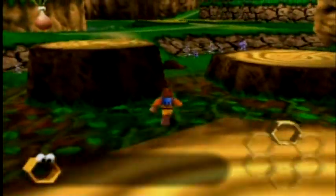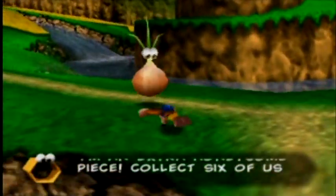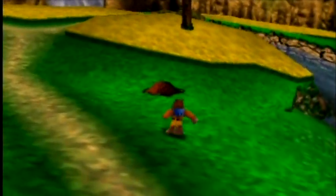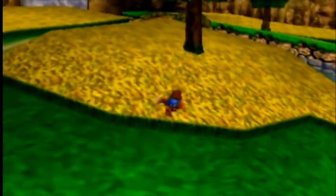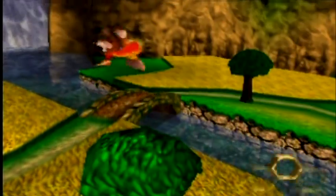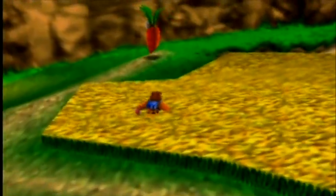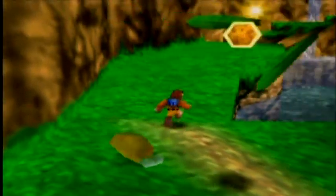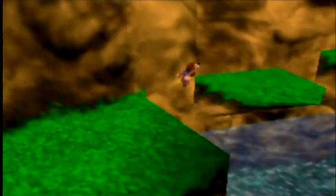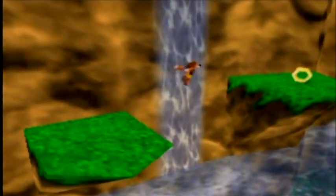And here's the first major item of the game — the empty honeycomb. There are only six of these in Spiral Mountain; normally there would be two on each level, but in Spiral Mountain's case there are six. I strongly recommend collecting all six empty honeycombs here in Spiral Mountain — it'll help you be more prepared for what's coming ahead.